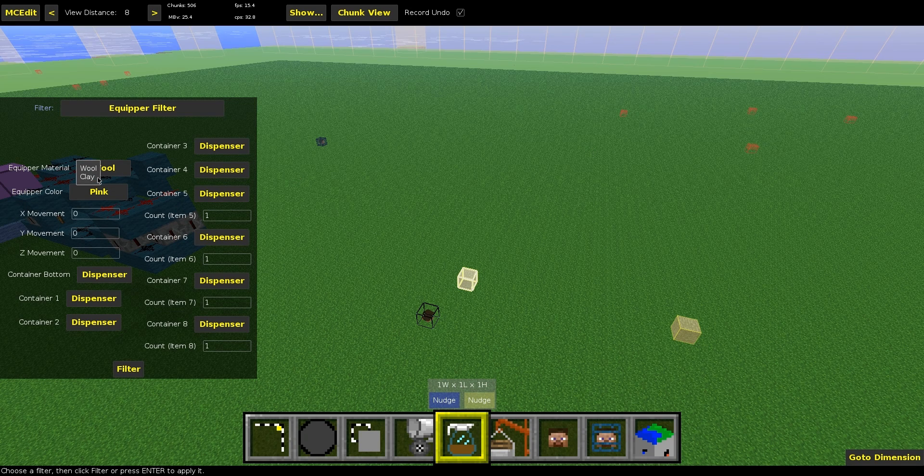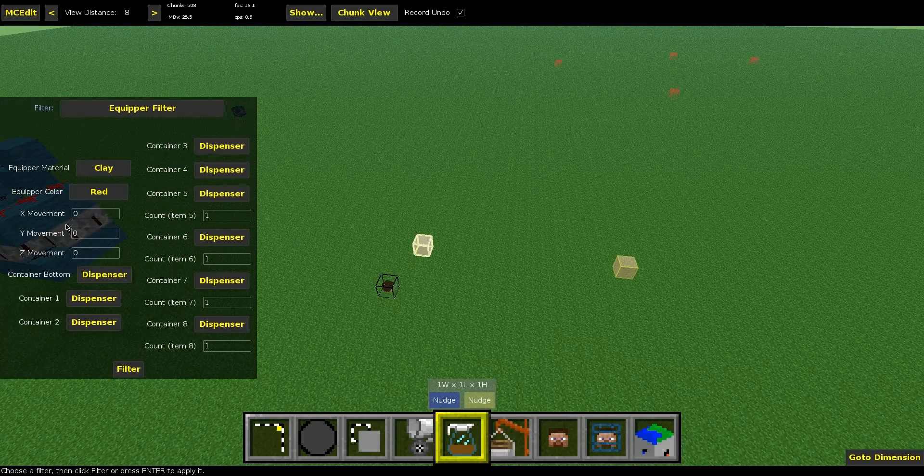There are a lot of options. First, you can decide which material you want the equipment to be made of — I'll choose clay, specifically red clay. You can also move the Equipper on the X, Y, and Z axis, but I won't do that since it's already in a good position. Here I can decide whether I want a dispenser or a dropper — this is very important for splash potions, since a dispenser will apply the effect rather than just drop the item. For the armor slots one through four I want dispensers, but for the sword I'll use a dropper, and not dispensers for the potions.